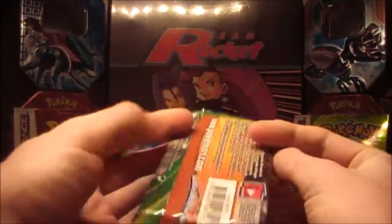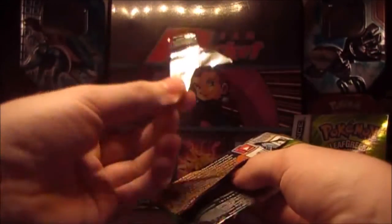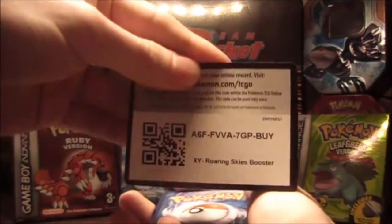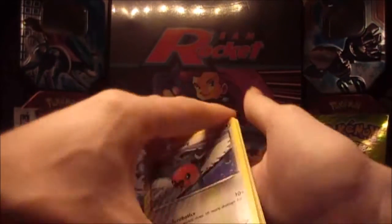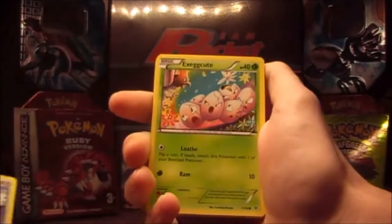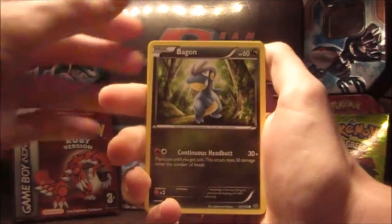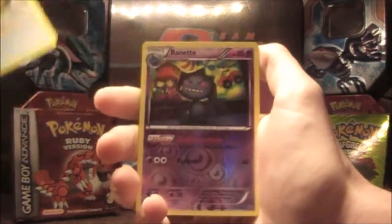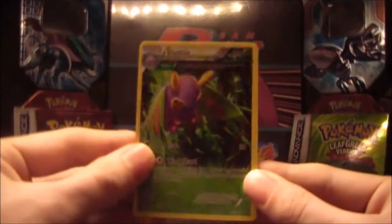Next pack we have Roaring Skies. As always I'm professional, I can handle this. The code card, three and two. Let's do this — we have a Fletchling, Exeggcute, Taillow, Electrike, Beautifly, Trainer's Mail, Manaphy Trick, a Double Dragon Energy, a Reverse Rare Banette, and the rare is a regular rare Dustox.